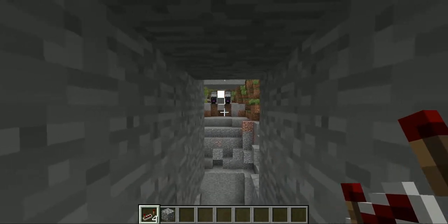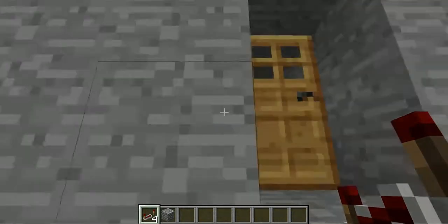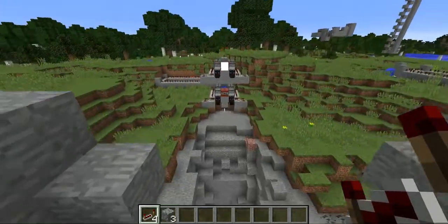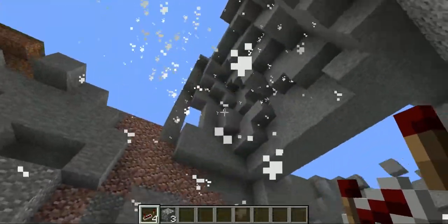A lot of the people inside are sitting there thinking, 'Oh yep, my life inside this base is just fine,' and then — what is this? Oh my goodness. And then they die because the TNT hits them.